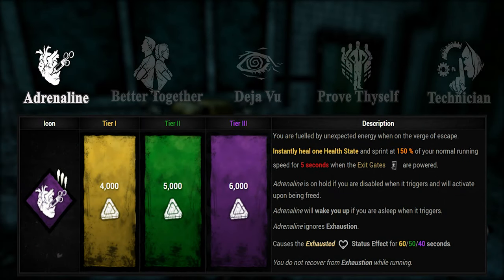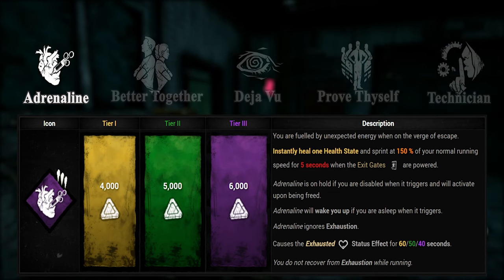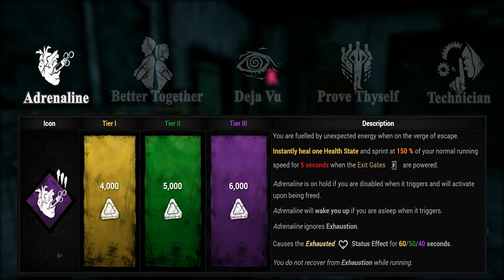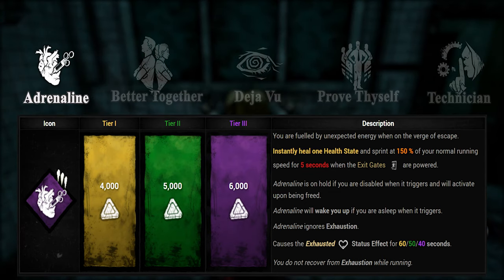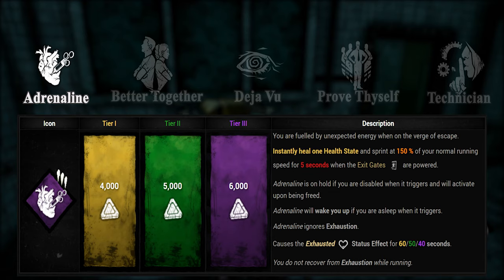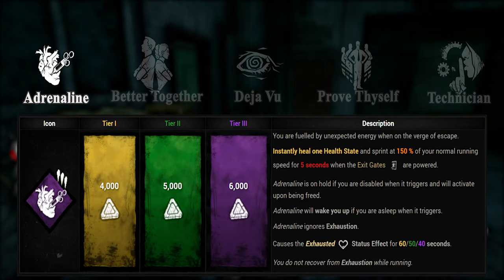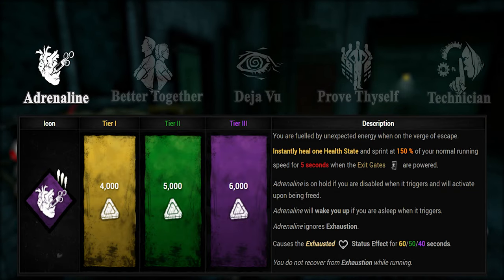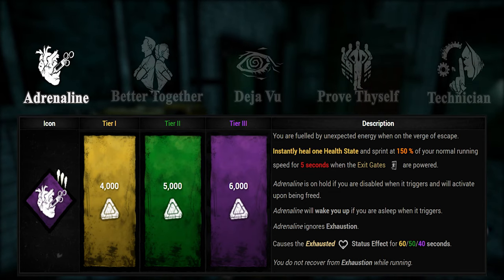Adrenaline. This teachable Meg perk will trigger once the exit gates are powered, which either means that all gens are finished or the hatch is closed when there is only one person left. When it triggers, you will get healed for one health state and receive a speed boost. This perk is excellent in clutching out generators. If you are hooked while it triggers, Adrenaline will get delayed until you are unhooked. If you have Adrenaline equipped, you should try to clutch out the endgame — don't heal if you don't absolutely have to.